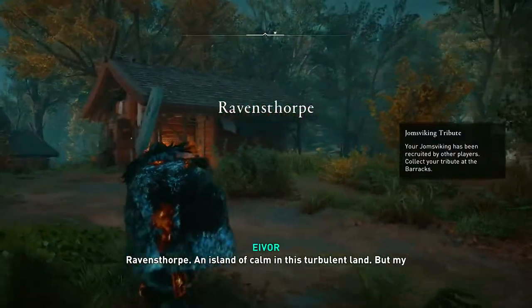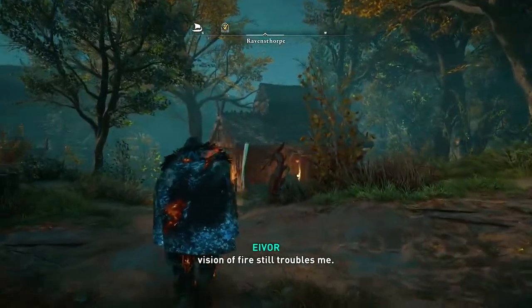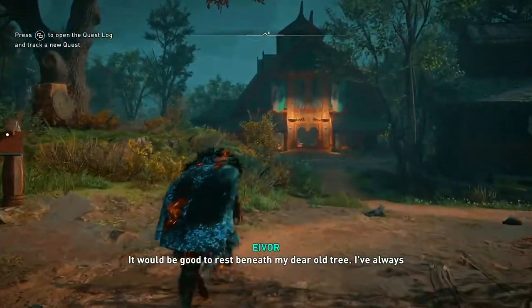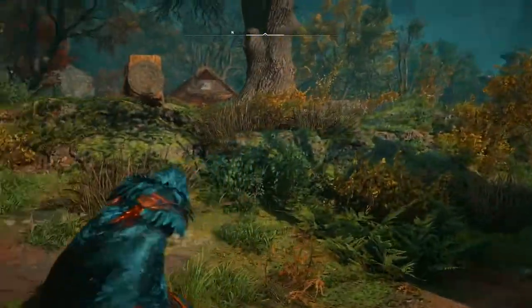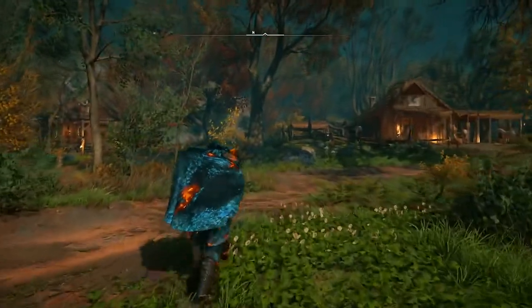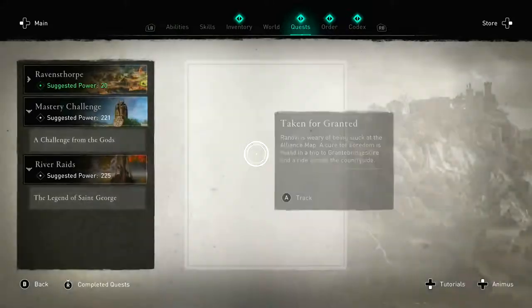In-game narration: 'Ravensthorpe — an island of calm in this turbulent land. But my vision of fire still troubles me. It would be good to rest beneath my dear old tree; I've always found peace there in the past.' Hopefully the quality is a little better for y'all — this is my first time showing 60fps in this game.